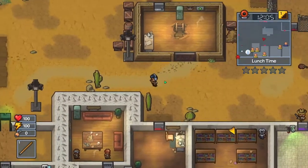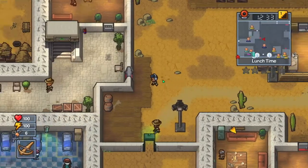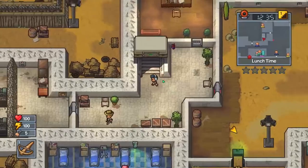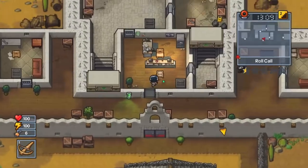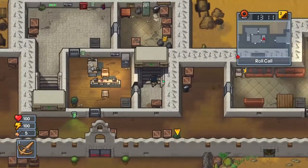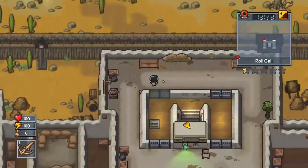Then go up to the top left of the map where you will find a guard quarters, and enter the guard quarters and go up a staircase on your left. Then go down a hall on the right and go up another staircase that's in a room down the hall. Then go up one last staircase and go over to a pole with a rope on it to escape.